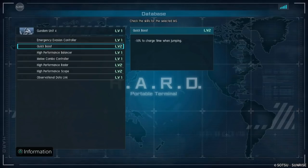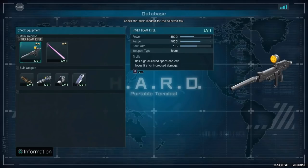Looking at the skills, it's pretty much basic stuff: EAC, quick boost level 2, high performance balancer, melee combo — so a 2-hit melee combo — radar scope, and then observation data link, which is very cool, kind of a commander leadership skill there.